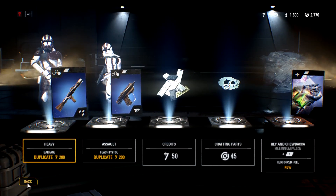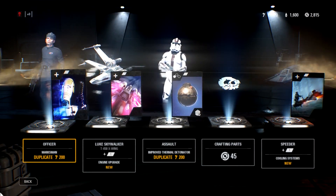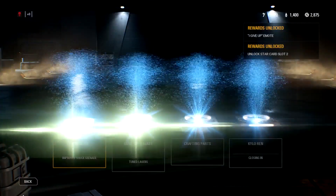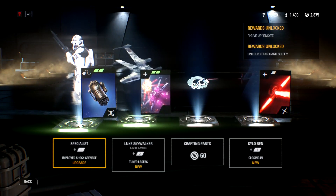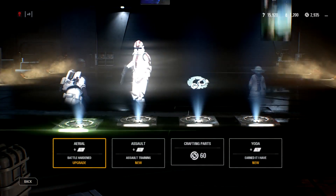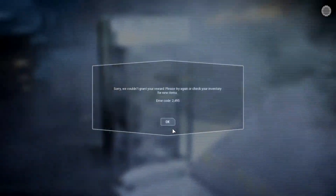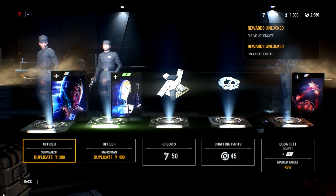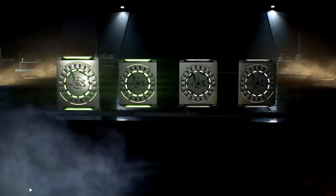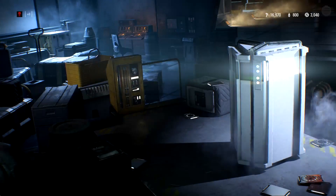Having 3,000 crafting parts is helpful in building up an early collection, but even then, 3,000 crafting parts would only let you get about seven or eight third-level cards to fourth level. Seven or eight is enough to max out almost three classes or almost three heroes — it's really punishing. To be clear, 3,000 crafting materials is only enough to take a white card to a purple card four times, which is insane.